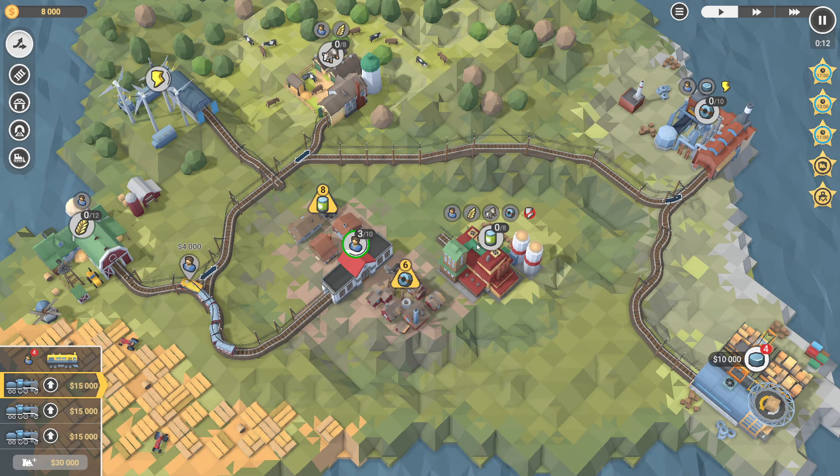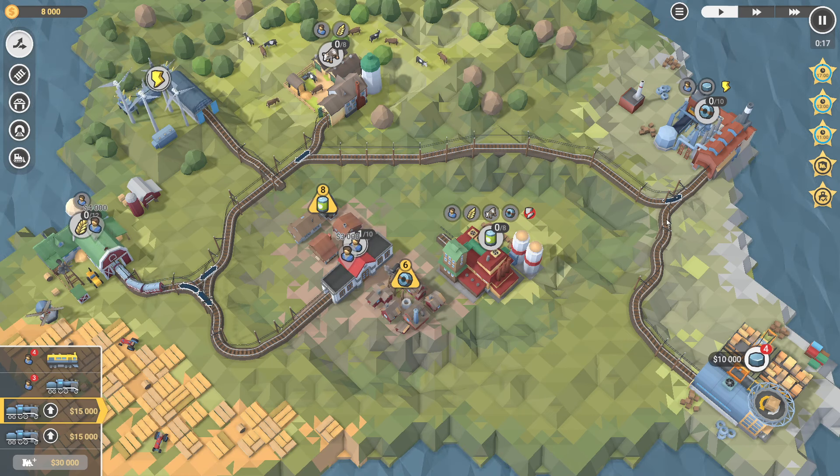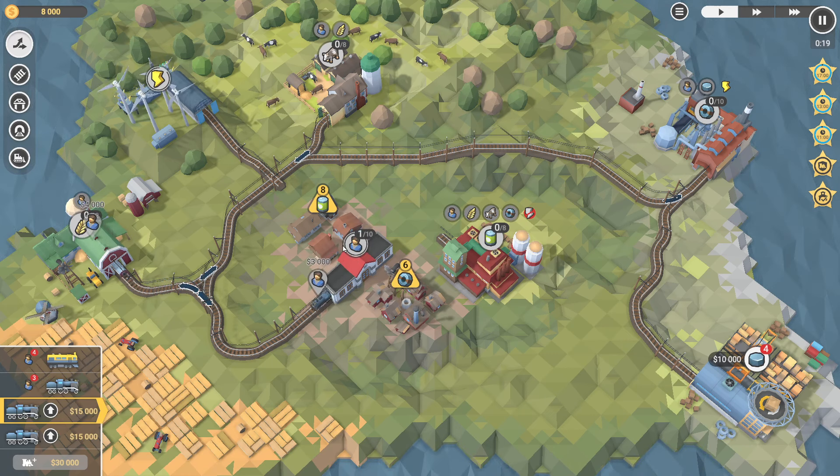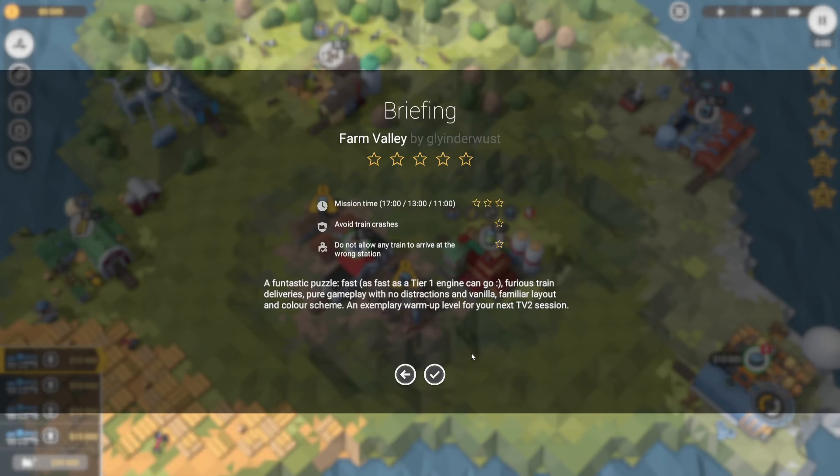So the only thing we currently don't have connected is the canned goods. In fact, I probably could have avoided having those two completely connected at all and worked on upgrading trains. I'm gonna do that — start again.